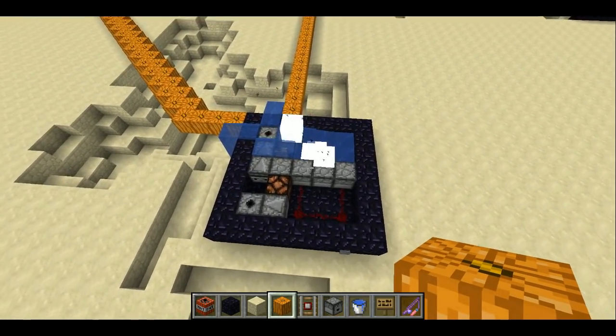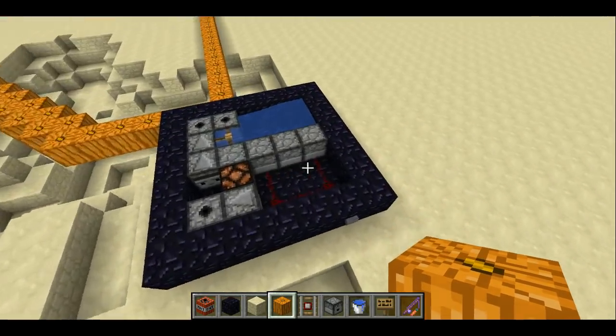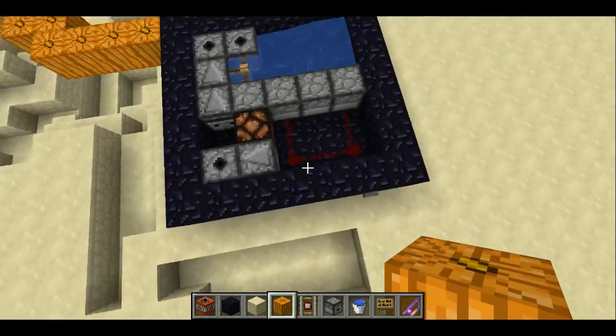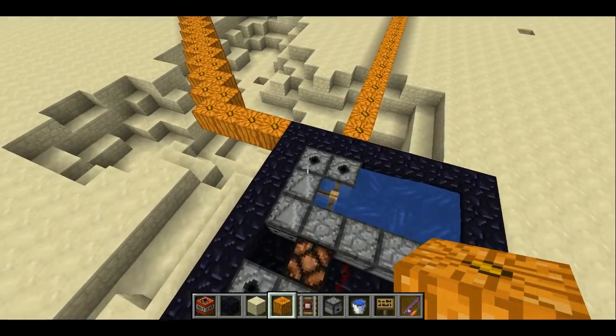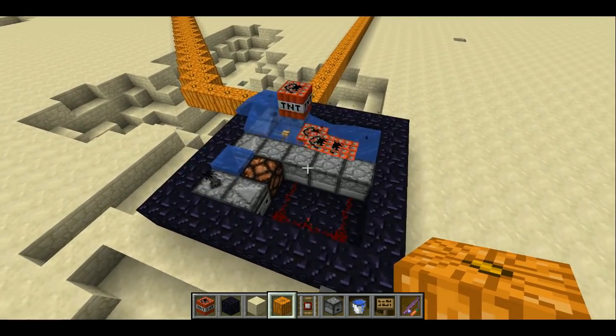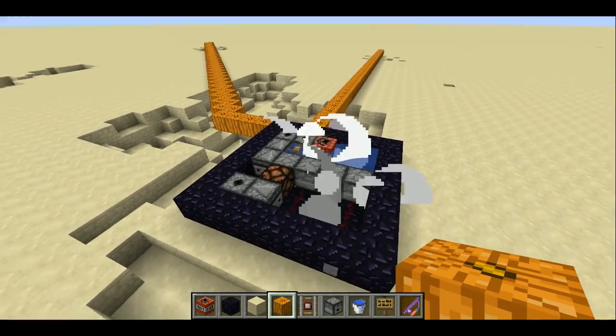The idea is you build a TNT cannon in this little 5x5 area. It always has to look like this. You have a 7x7 obsidian box, but the building area here is only 5x5 blocks and one block tall, and the TNT cannon that you build has to be completely self-resetting.